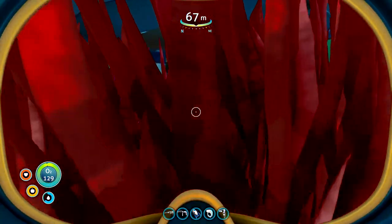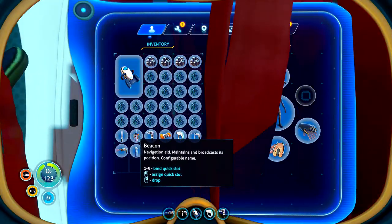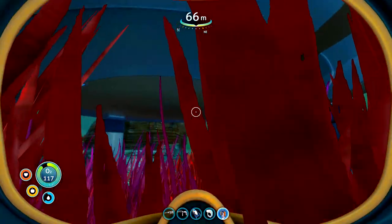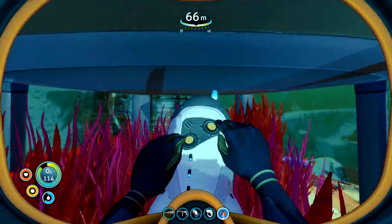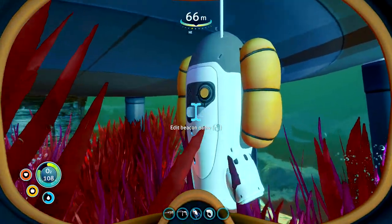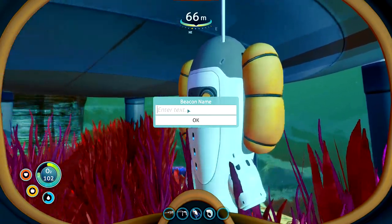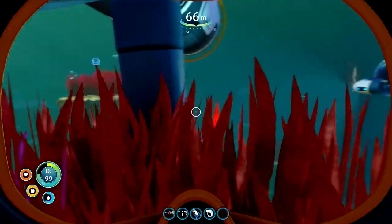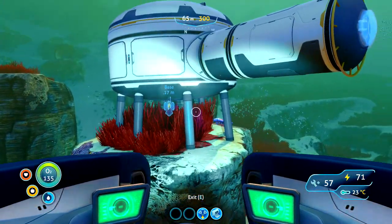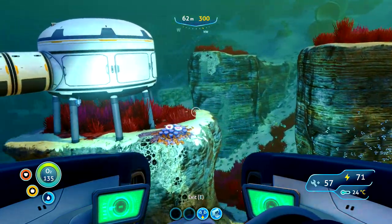Before I do that I best put the beacon down, otherwise I'm going to struggle to find this area again. Just put you underneath here out of the way, and just rename you - nothing fancy, we'll just call you 'base'. Let's head back to the life pod and bring as much as we can over. We're going to need a load more titanium to build more of these rooms.